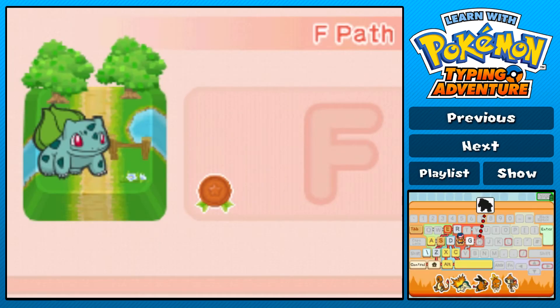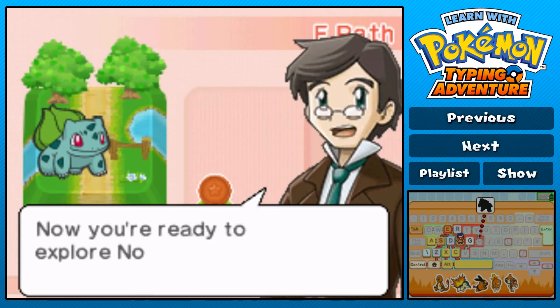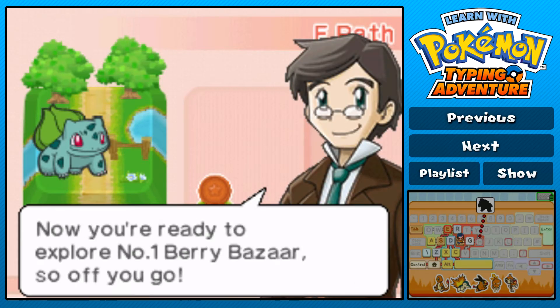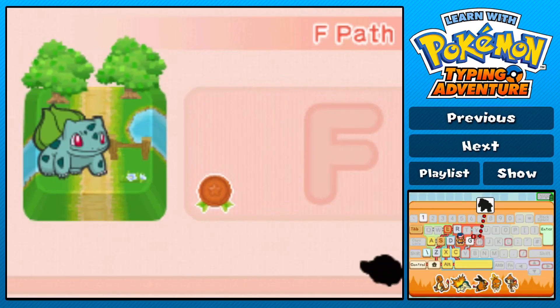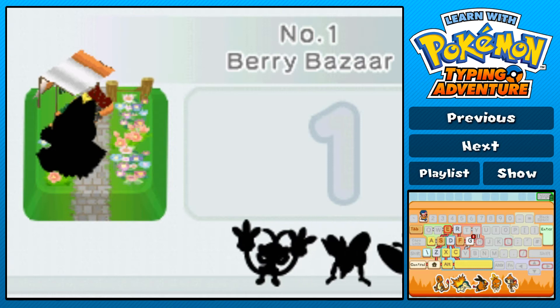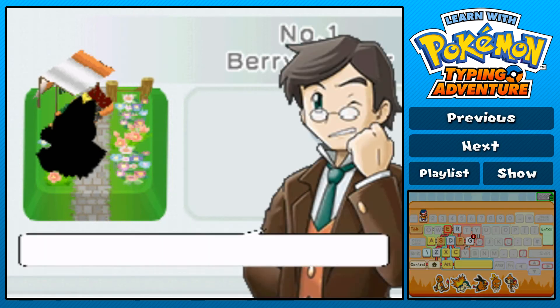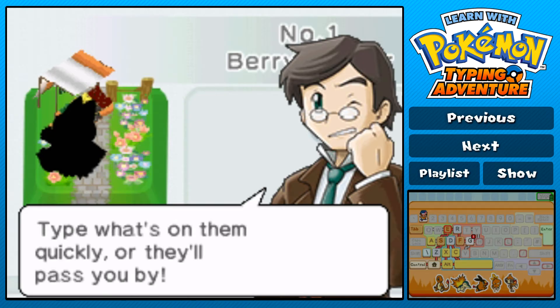What are you opening up for us? G. I want to know what that Pokemon is there - is it a Heatmor? Blastoise maybe? I really don't know. You've reached 50 different Pokemon, bravo! Now you're ready to explore Number One Berry Bazaar. So we unlocked a number level. Let's check it out. Berries will roll towards you here - type what's on them quickly or they'll pass you by.